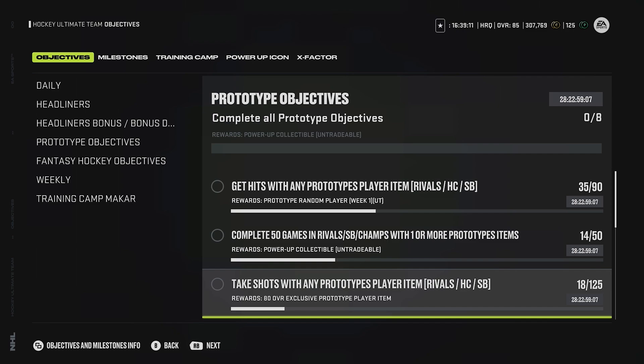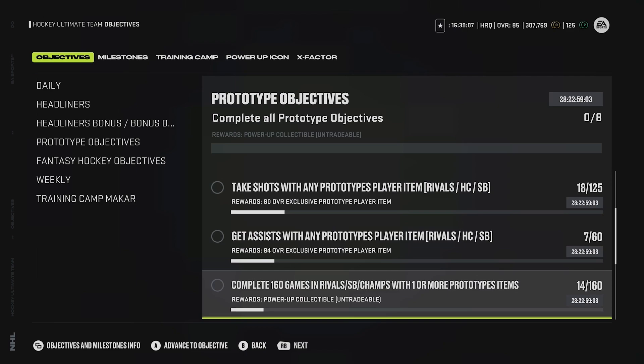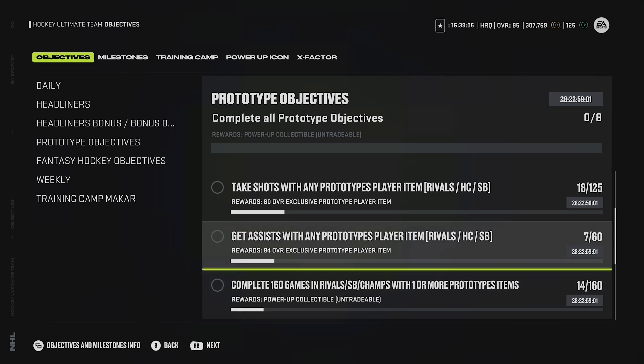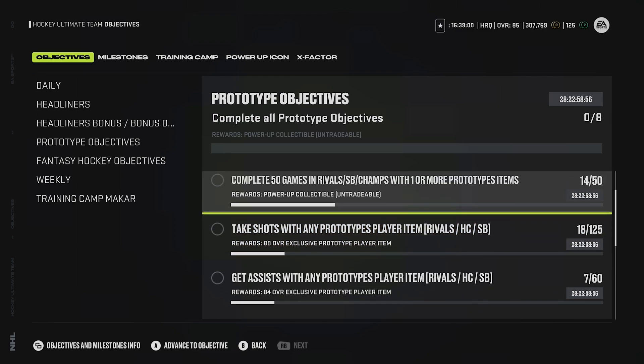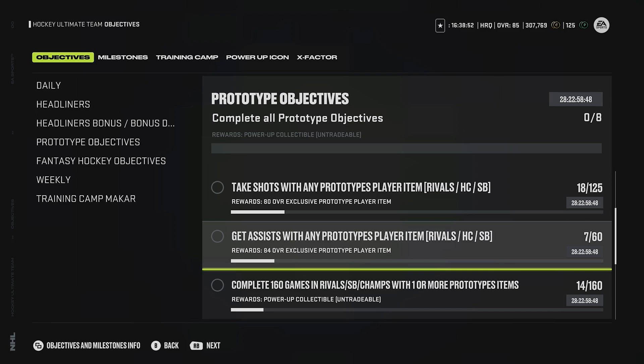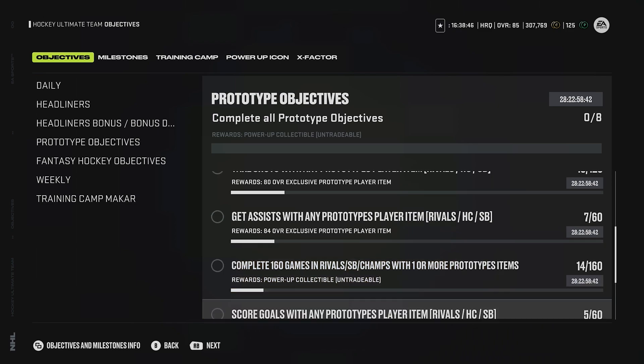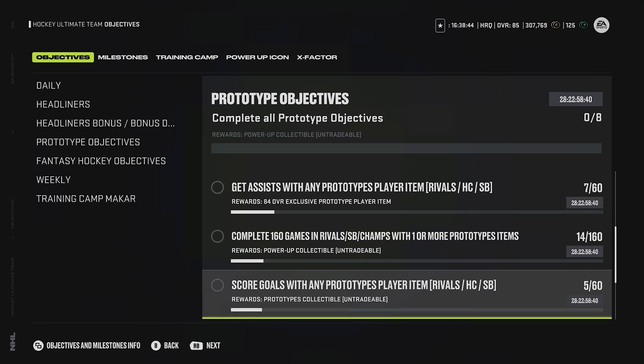Take shots with the prototype player, get assists with the prototype players. You also get an 84 overall exclusive prototype player item, so that helps you even more. Once you get that done, getting assists with even one player - I'll show you what you're supposed to do to get all these things in a moment. And you get a power-up collectible, which is useful for actually maxing out one of the power-up cards. You also get another prototype collectible.